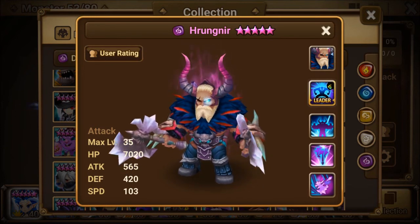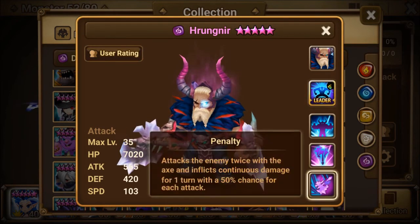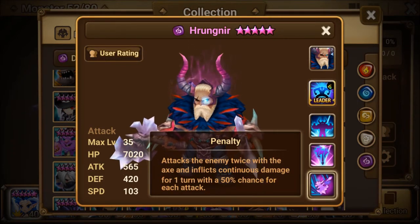The Dark Barbaric King's leader skill increases resistance of ally monsters by 40% in guild battles. Next, the first skill Penalty attacks the enemy twice with the axe and inflicts continuous damage for one turn with a 50% chance — a very good first skill.